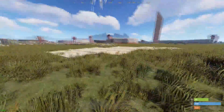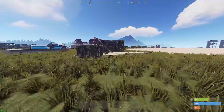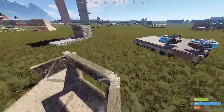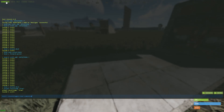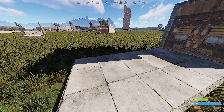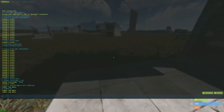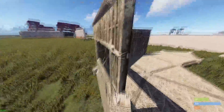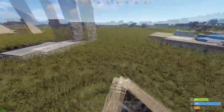Number five — the reason this one isn't ranked higher is because it's a command you use after you die or after you've hit someone multiple times. Open up the console and paste in this command. I have it set to L because it's out of reach and you don't use it constantly. Every time I click L it opens up the combat log automatically, so you don't have to type it in every time.